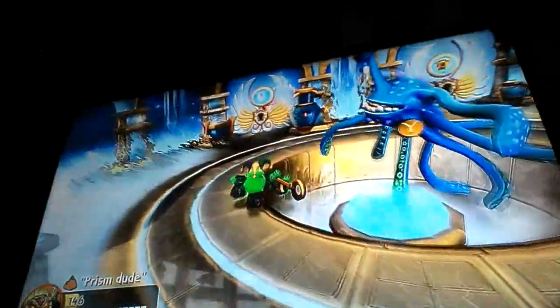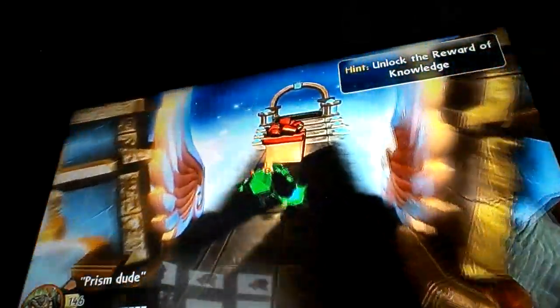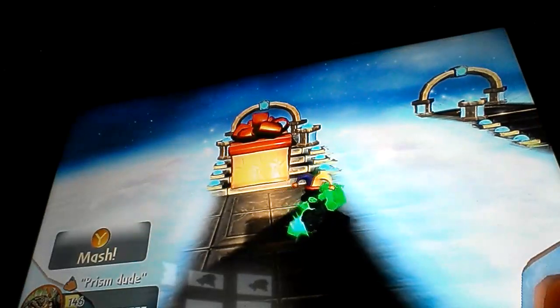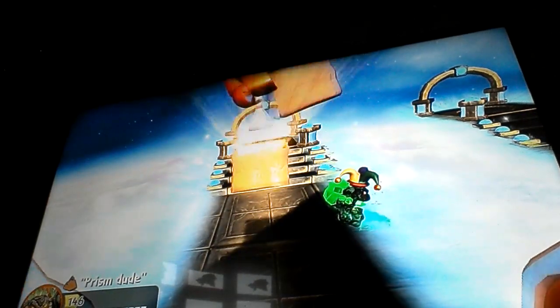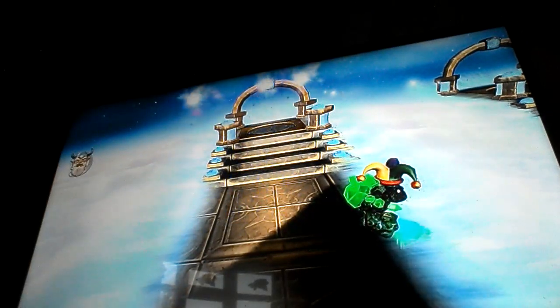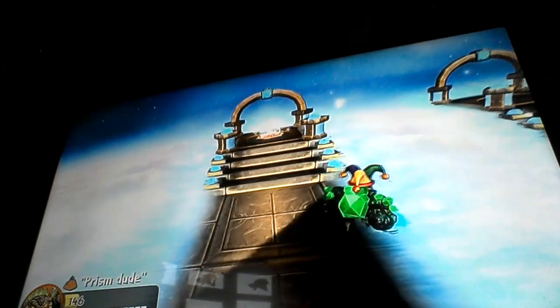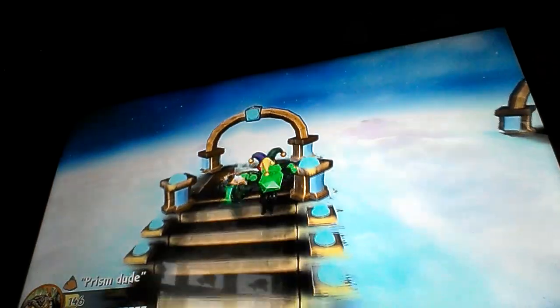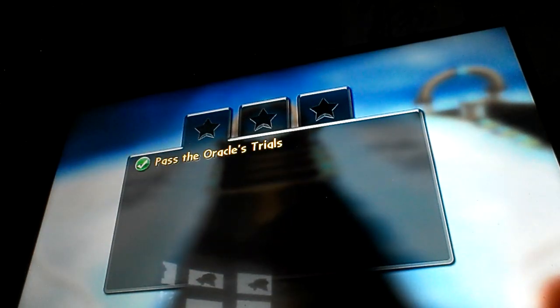Knowledge or riches? I'm going to go with knowledge, because now I get a cool ball-and-pin hat. On the other path you just get money, and I don't need the money because Prism Break is fully upgraded. So let's get the cool hat. Now, on this teleporter — and level complete. There we go.